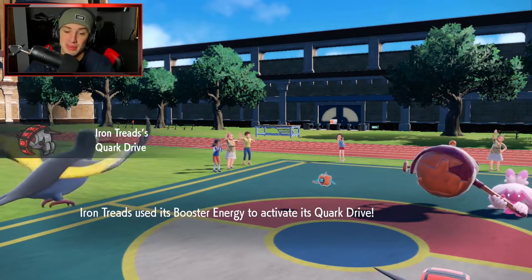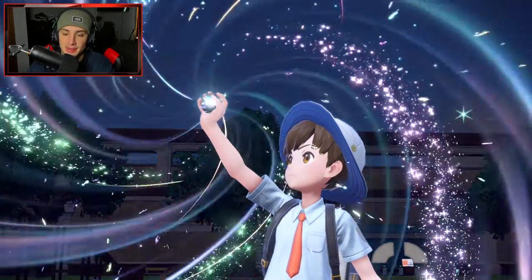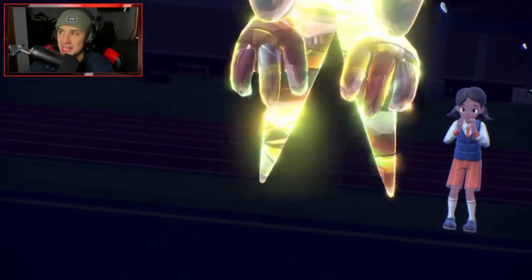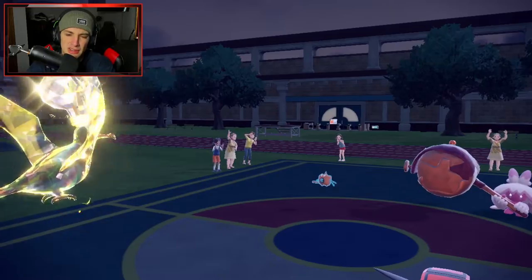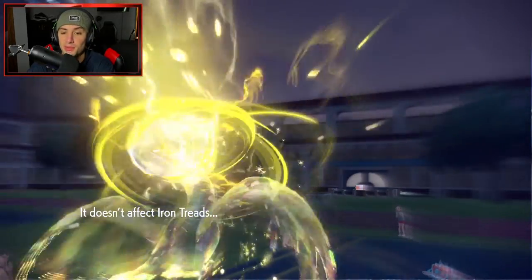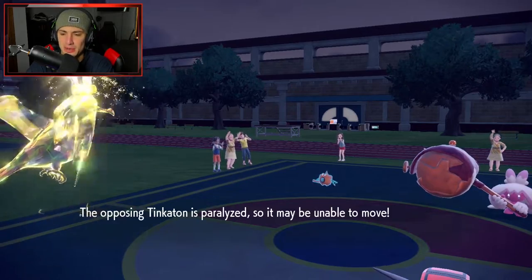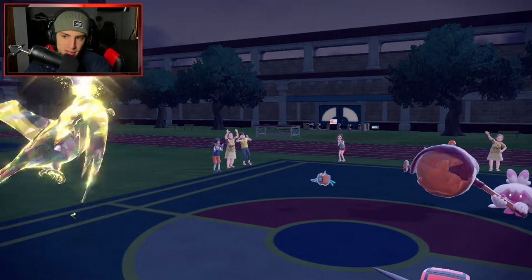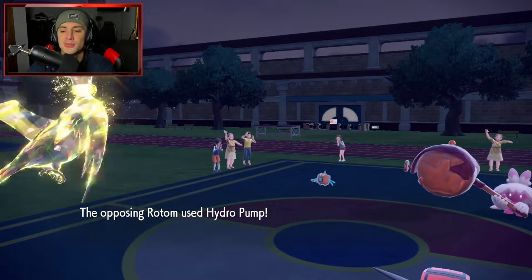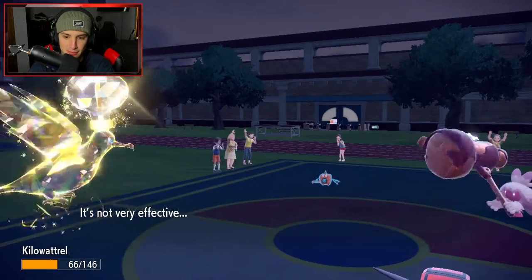If both my Pokemon survive, we can just do the combo — EQ into Discharge, EQ into Discharge, keep sending it. Kilowattrel coming out — give me some paralysis. There's one! Discharge has a high chance of paralyzing. That brings it down to berry level, and another Discharge will KO. Hydra Pump comes after me and we get the big dodge. He's also going to Gigaton Hammer and double down into me, which we soak — not very effective.